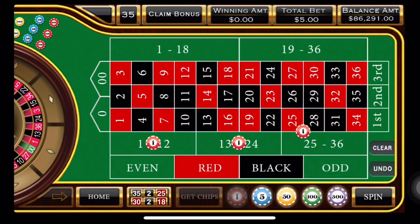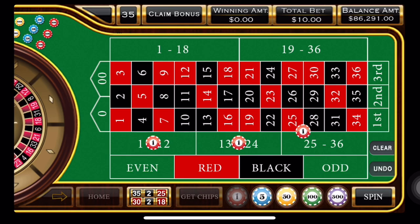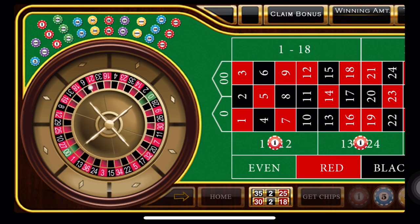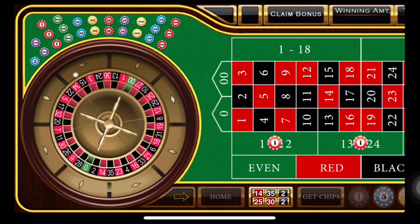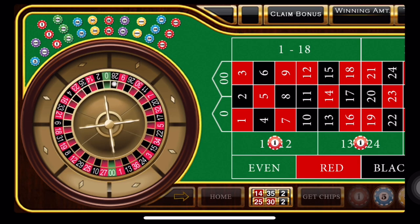And we have a 35. Now what we're going to do is double — just double our bets and roll again. If we win, we're going to lower. If we lose, we're going to double our bet again. And we have a 14, which is a win — two units at that. So now we're going to lower back down to two units on the first 12, two units on the second 12, and one unit on the double street.